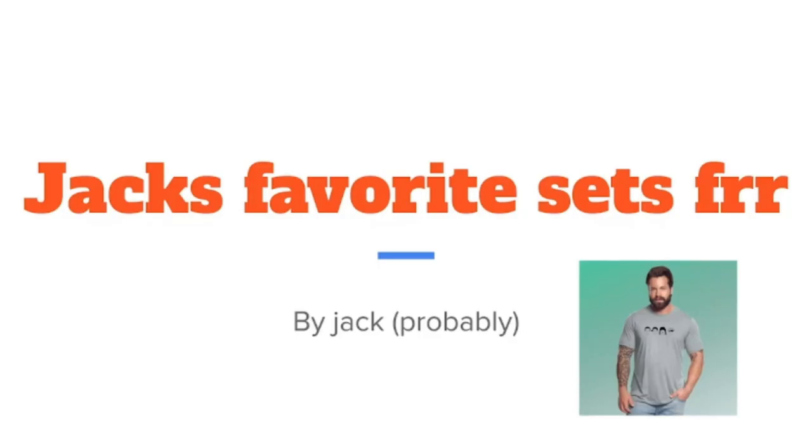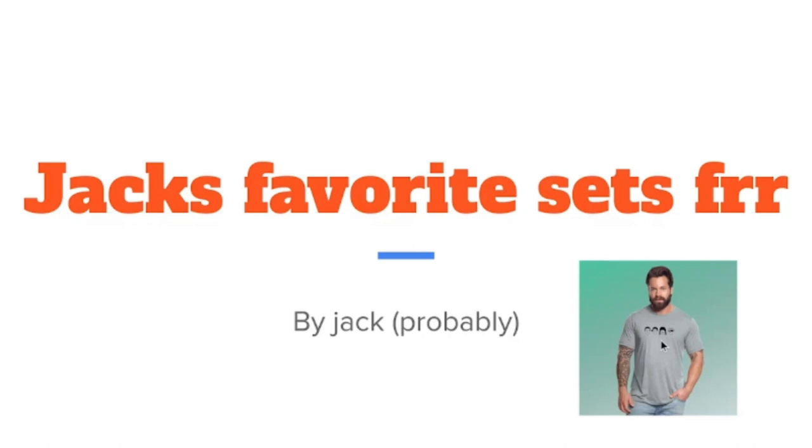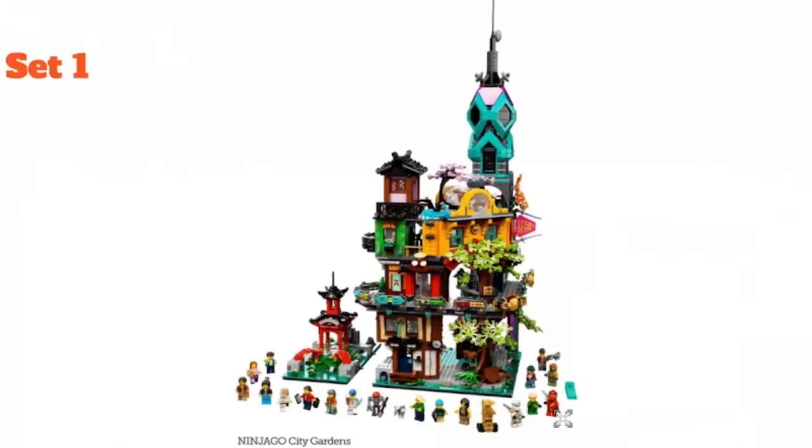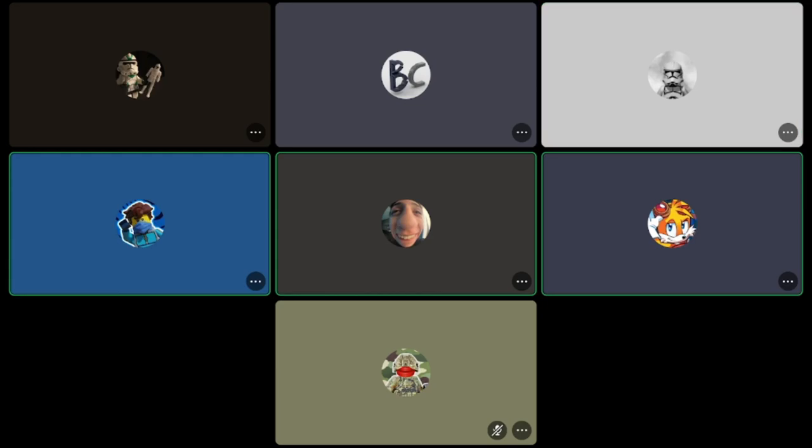Let me switch to my computer because I also have a presentation. Well done — Jack's favorite sets for real. Starting off strong with Ninjago City Gardens — this set embodies being based in Ninjago, in a city, and it's a garden, so that's pretty crazy.